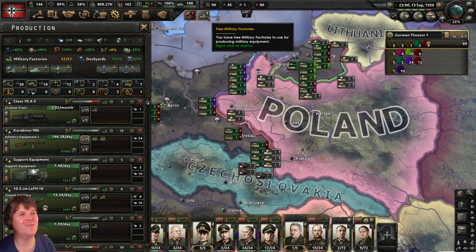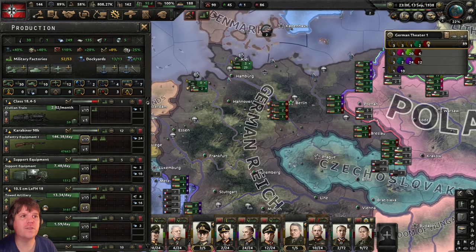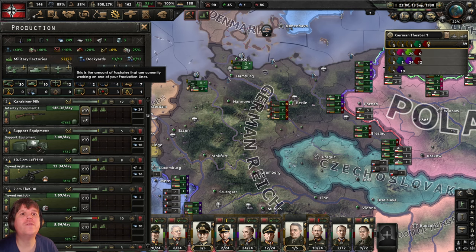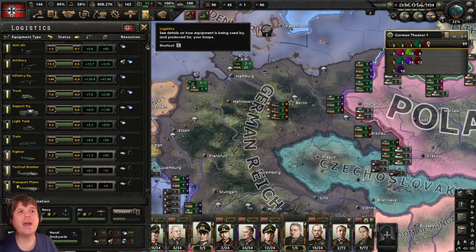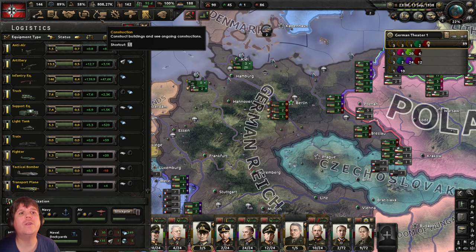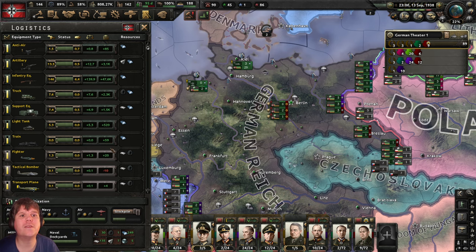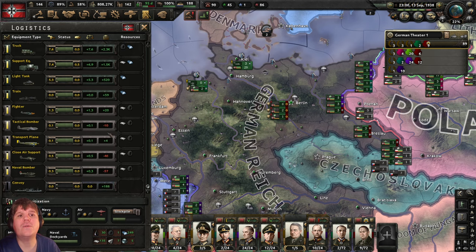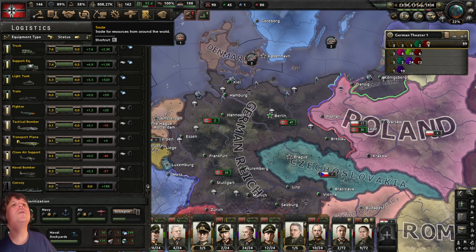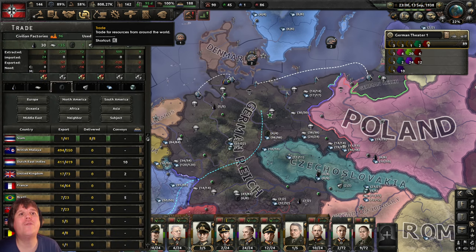We've also got three free military factories. We're using 52 out of 53, so let's assign more. The way I do it is have a look at logistics to see what we're most short of. Tactical bombers would be nice — we're still short on those, as well as close air support and naval bombers, because they're all at Berlin waiting to be fulfilled. Let's check rubber — we've got one piece spare, so let's use that free factory to produce tactical bombers.